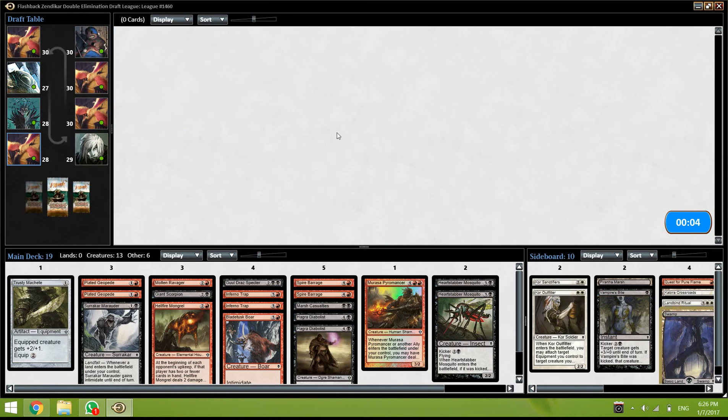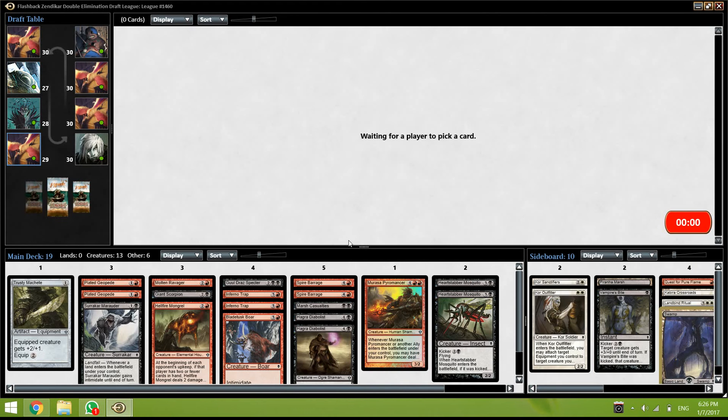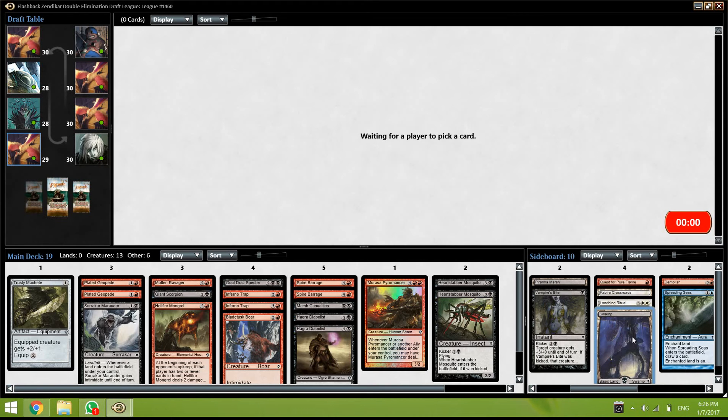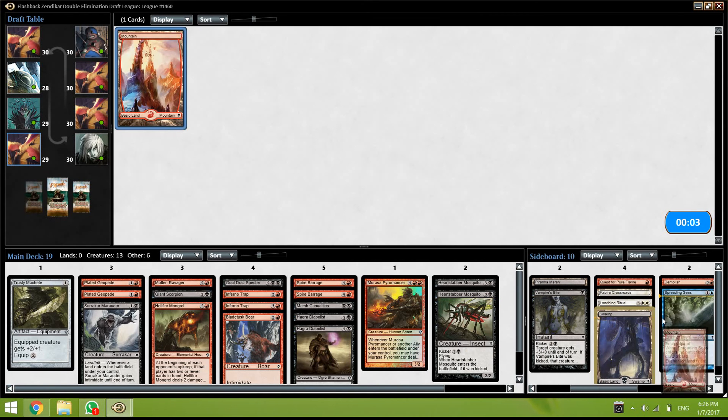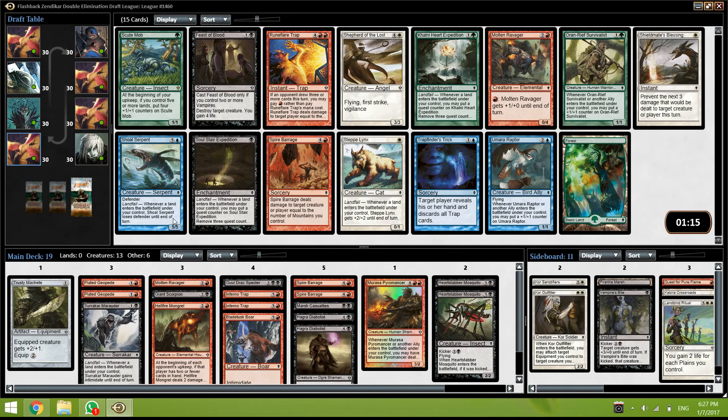I'm just going to cut the Swamp — actually take the Swamp. This is a league, so cutting doesn't mean so much. This is full outland — you can put it in your deck and be happy. So what do we want to open? Other than like foil Scute Mobs — Scute Mob is a really good card. Unfortunately we're not green.